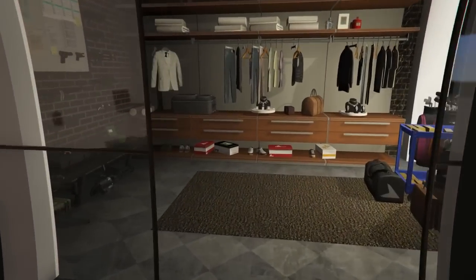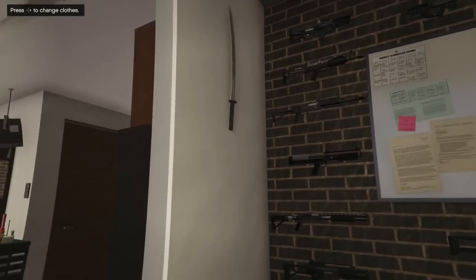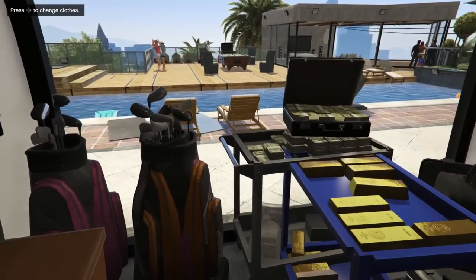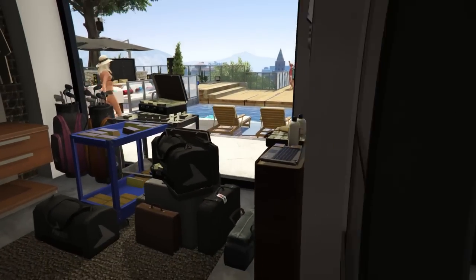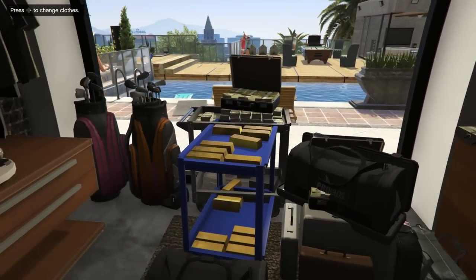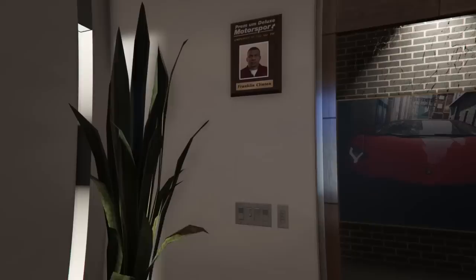In the closet you guys can see that Franklin's armory is right about there - we got a katana, which I wish was in the game originally, plus all this cool stuff to make the closet look more interesting. We also got gold, money suitcases, all this type of stuff. It kind of reminds me of the CEO apartments in the game where you can have all your cash just loitering around in the crib. Looks pretty cool.